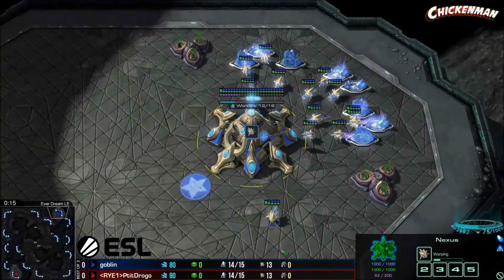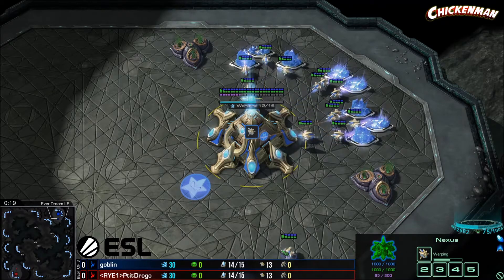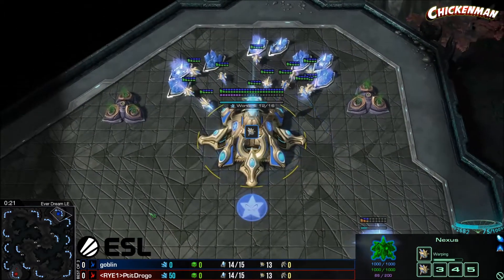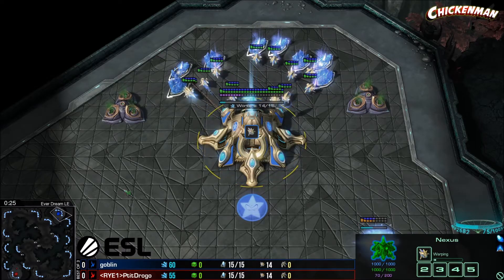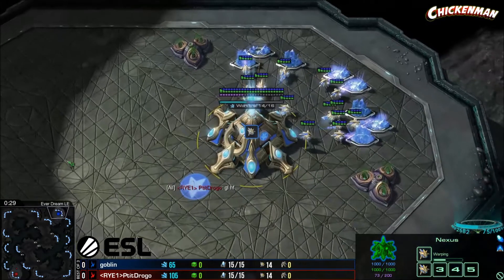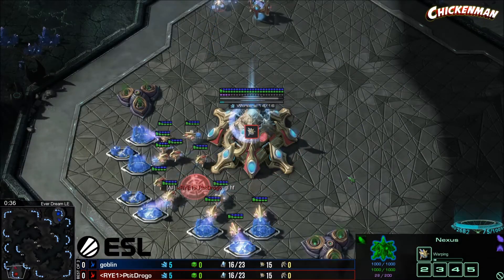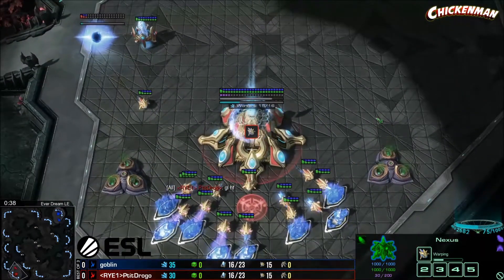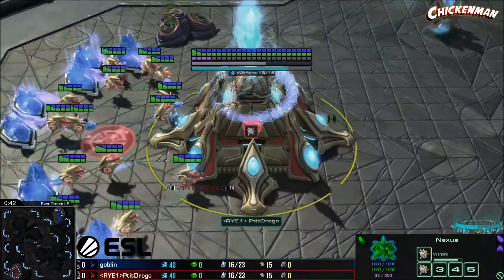Our first game of the series here. Going to Everdream, the ever-popular map number one. Spawning in the upper right-hand corner is our blue Protoss — the man himself, Goblin. Ready for some goblin shenanigans. You know who's probably not excited about it — his opponent in the lower left, playing for Razor Edge Gaming. It is Petit Drogo.